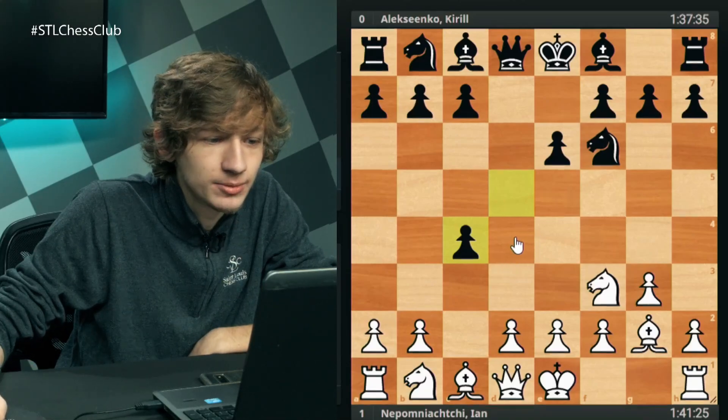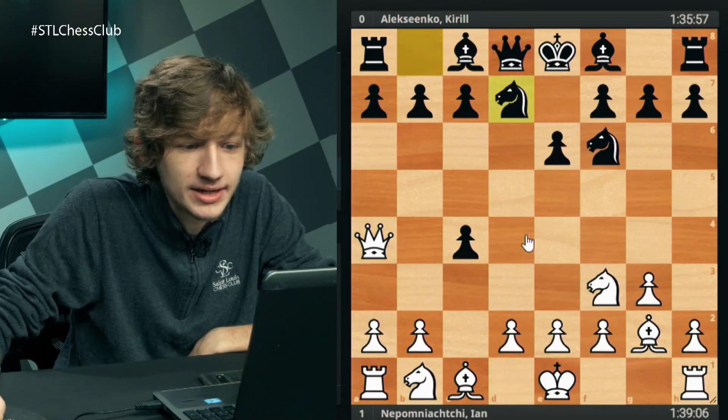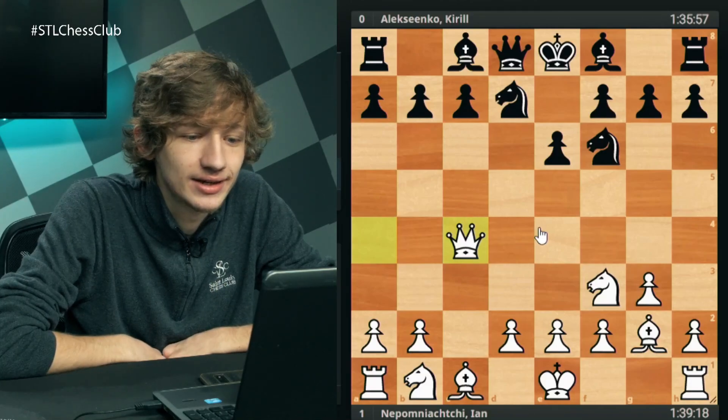Now we see the move queen a4 check by Jan Nepomniachtchi, we get knight b to d7, and queen takes c4. This is still pretty normal, well-trodden territory in the Catalan.